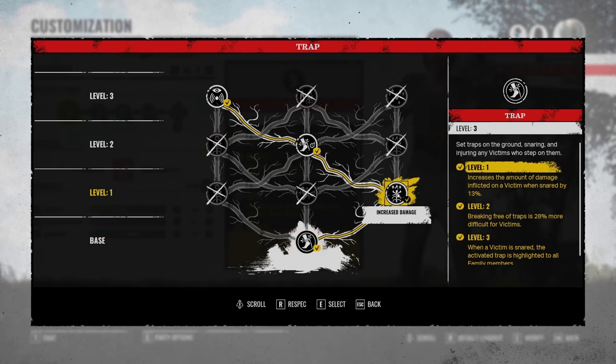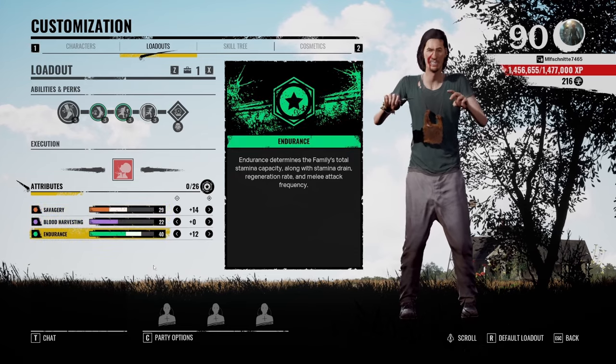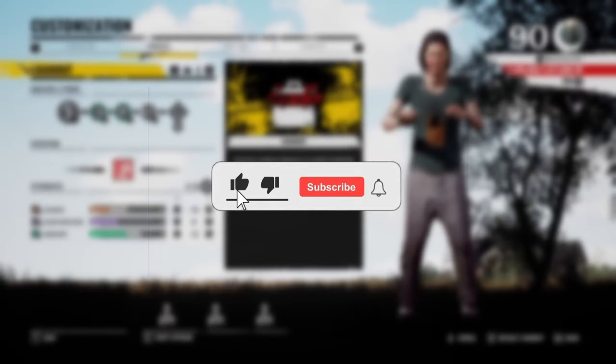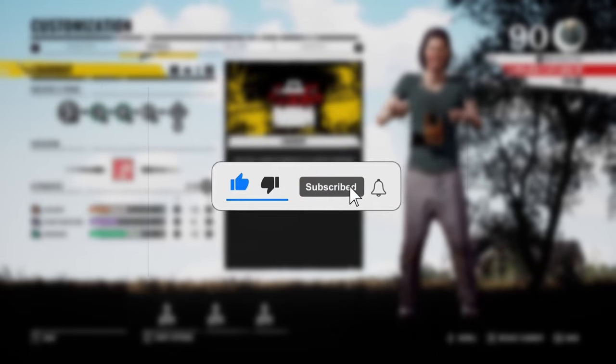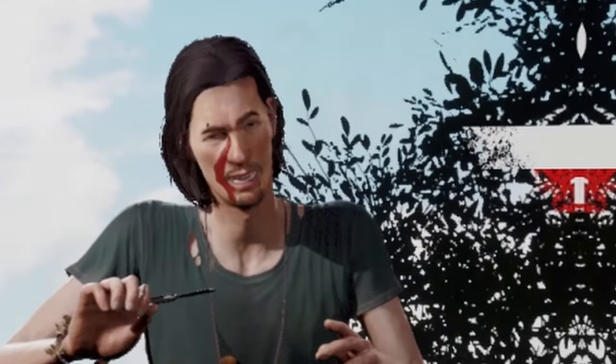For this build, my ability tree looks like this. The perks I'm using are Fired Up, Scout, and Wireframe. The skill tree looks like this if you wanna copy the build. Let me know in the comments what's your favorite Hitchhiker build. Smash that like button, and if you don't wanna miss any more news, guides, and updates on the Texas Chainsaw Massacre, don't forget to subscribe to my channel. I'd really appreciate that. And now let's get to the gameplay — see you guys in the next one, and I hope you enjoy.